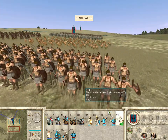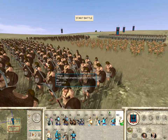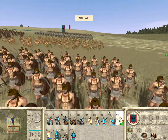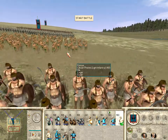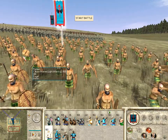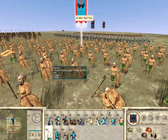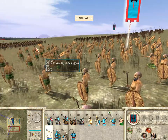This unit are Thracian mercenaries. And this unit are Cilician pirates — javelin throwers that fight with axes as a secondary weapon.